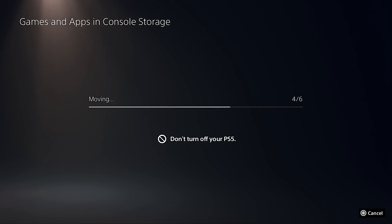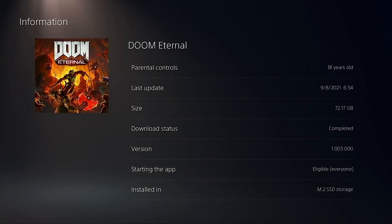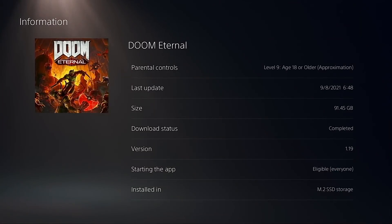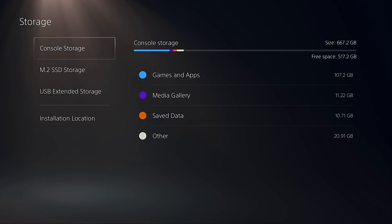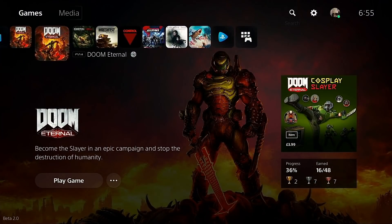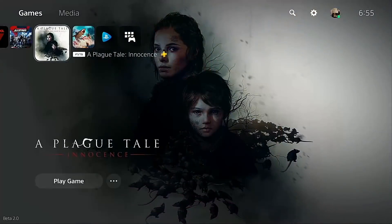The transfer has completed. Scrolling down, we can see M.2 SSD storage on the bottom right — all games are stored on the M.2. Back in the settings menu, M.2 SSD storage is showing we've freed up the console storage area. That's largely done what it's supposed to do, so let's crack on and start playing some of these games.